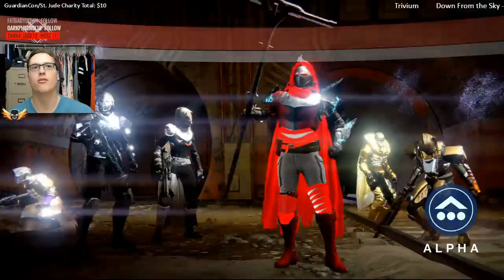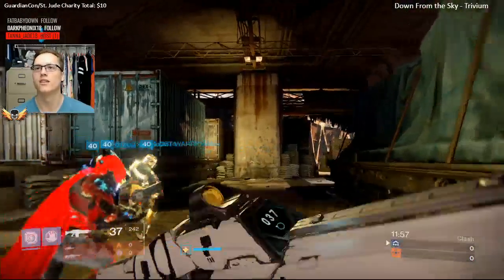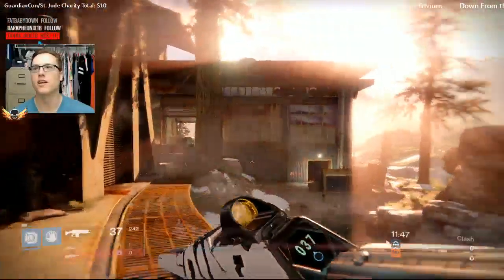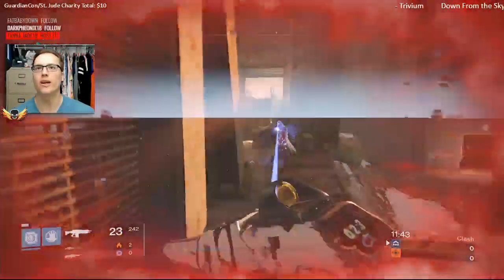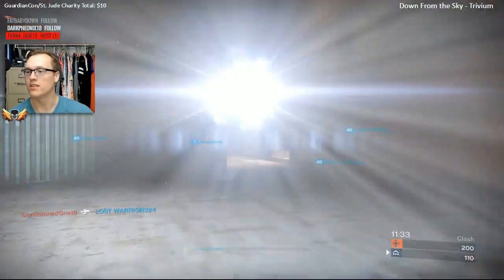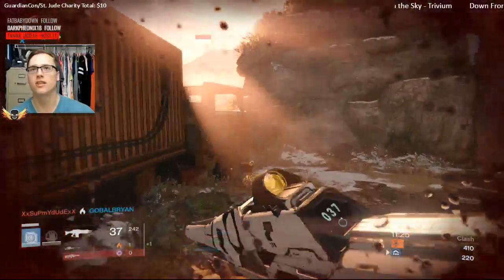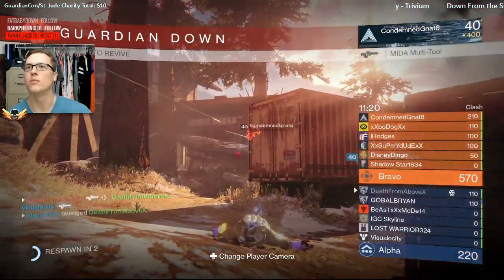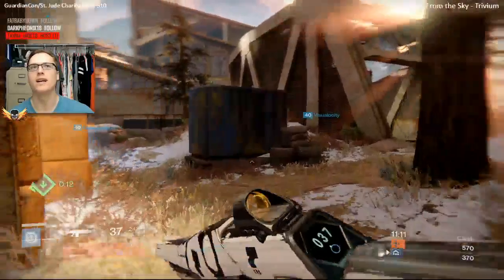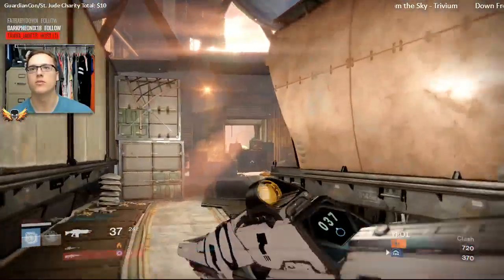So we've got the Extremophile: Counterbalance, Perfect Balance, High Caliber Rounds. I think the High Caliber Rounds might be the difference maker — we'll see. I got it yesterday, been using it a good bit. The range is interesting on this gun. The problem with this map is it's made for almost scout rifles — you can get away with a longer range auto rifle. I haven't had bad luck with this gun yet; it seems pretty user friendly any time I use it.